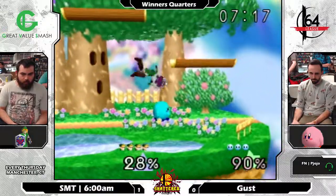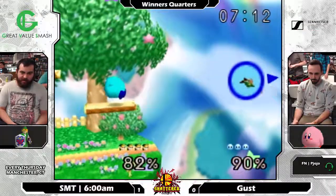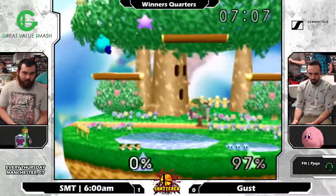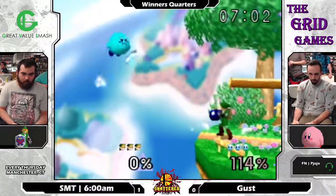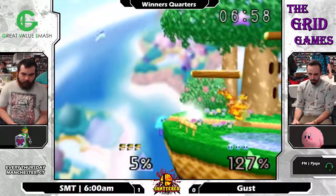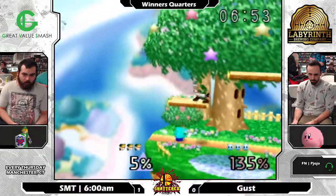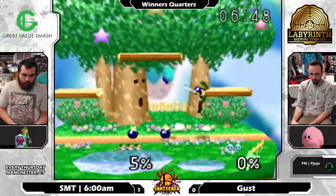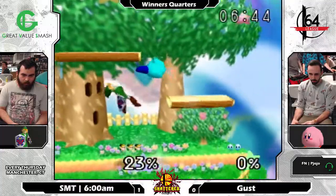The up-tilt frenzy leads to a strong neutral air and forward smash to end 6 AM's first stock. That's really all you need to do with Kirby against this character — there are so many easy ways to edgeguard him. All Gust really has to do is get one absurdly strong combo and 6 AM is in danger.